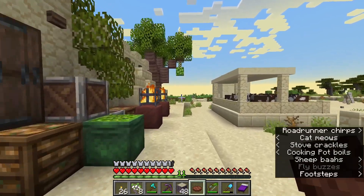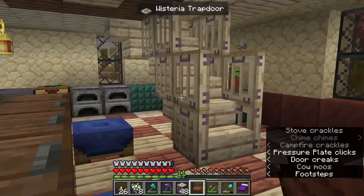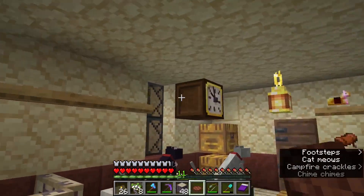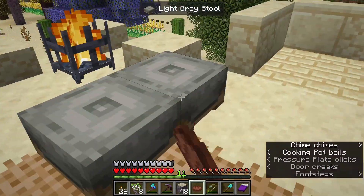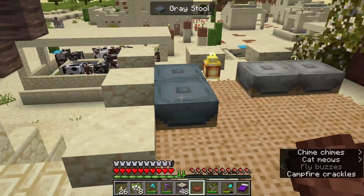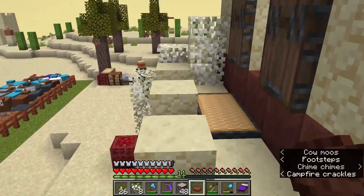There will be a time lapse eventually of this build, but this is our starter house. We've got a nice little enchanting area which may move downstairs relatively soon. We've got a nice little upstairs bit with a clock. We've got some nice little seats here so we can sit and talk with our friends. We've actually got a roof balcony as well — just for chilling out in the sunshine.